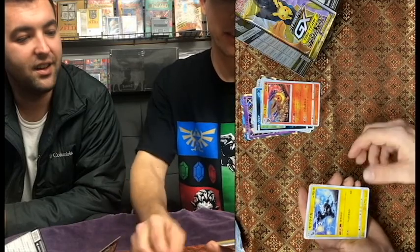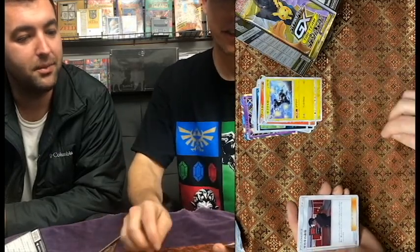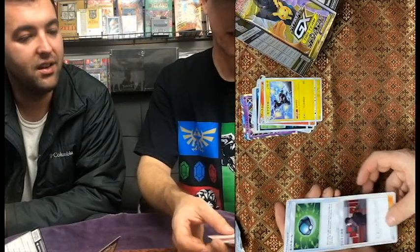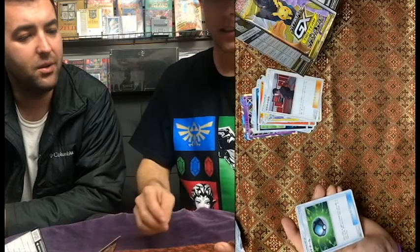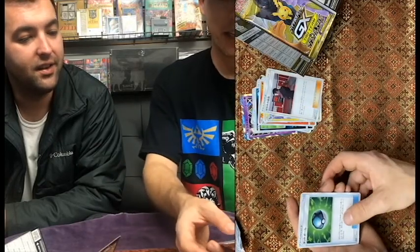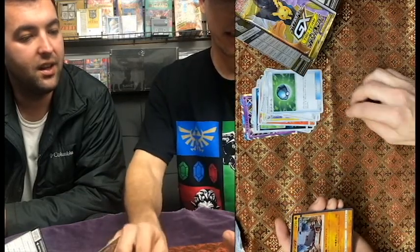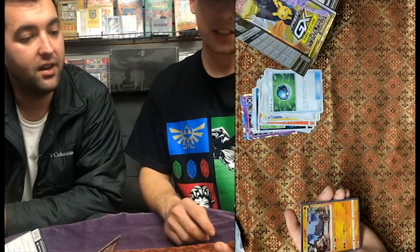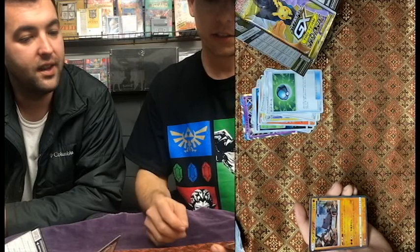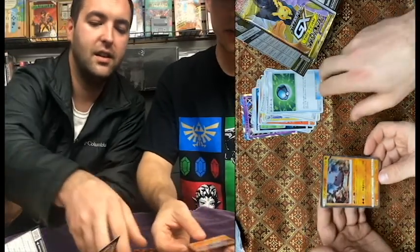Okay, here we go. That looks like a Boss's Orders - Giovanni. Is that Giovanni? I think so. Giovanni's Boss's Orders, trainer card. We got... I don't know what ball that is. They are in the future over there. We gotta catch up, America. That's not a Metagross, I've never seen that before. No idea. It's a rock energy - or fighting. And that's it for our first pack. There's some good ones in there.